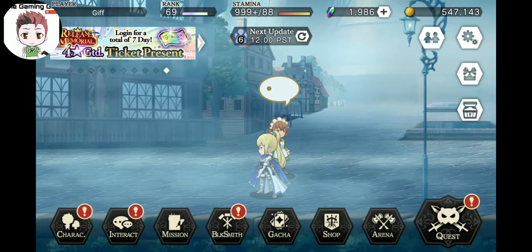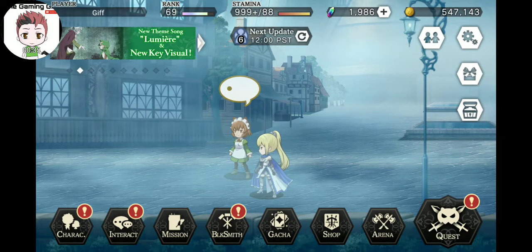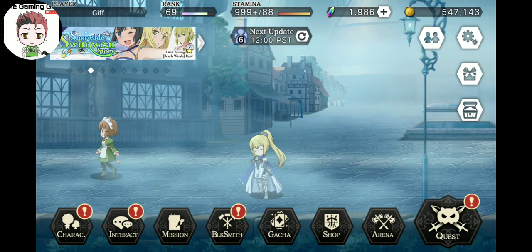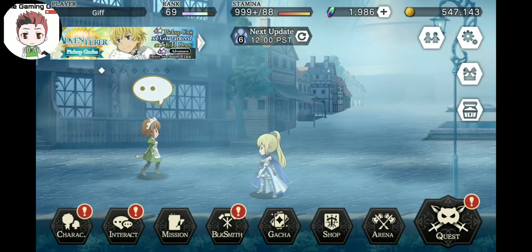I just now learned today that we're getting another summer festival campaign starting the 31st, which is going to feature some new characters — a new Aiz, LaFia, Lily, Anna, and Emil, I think. I believe her name is — a silver-haired girl. But that's not the point of the video right now.